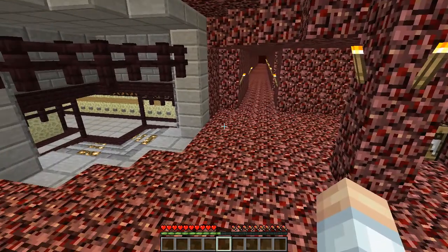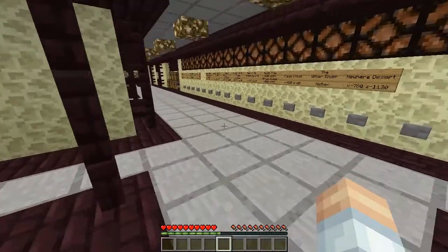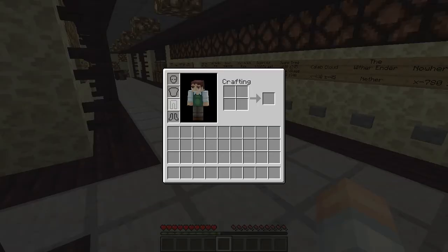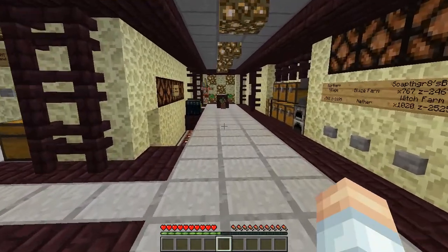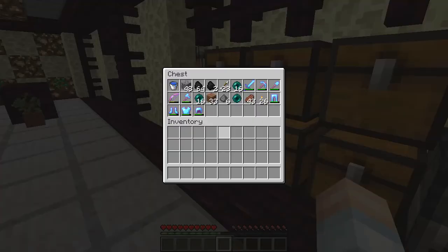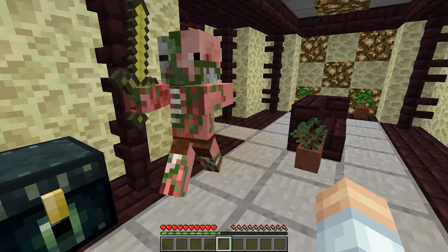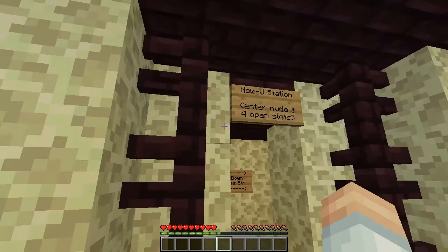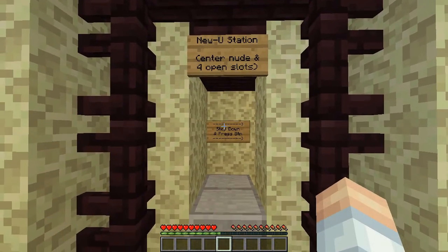What you want to do is come to the nether hub — and you notice here I have nothing on me. I am simulating this; all my stuff is right there. When simulating this, you are going to come in like this with nothing on you. You want to come over here to the New You Station.